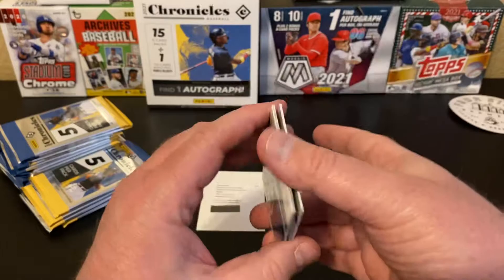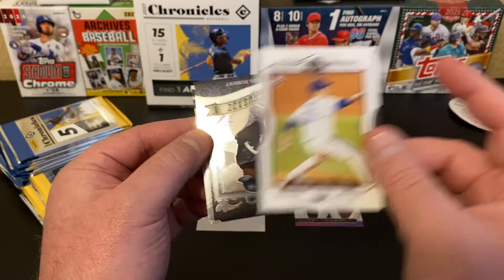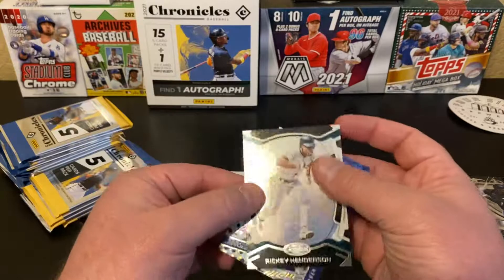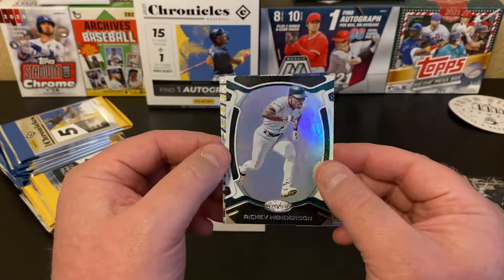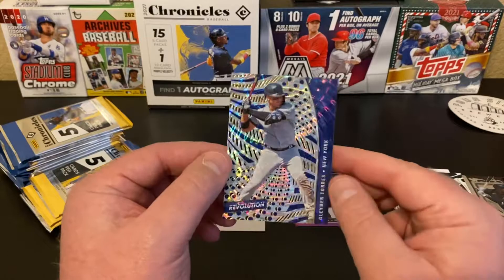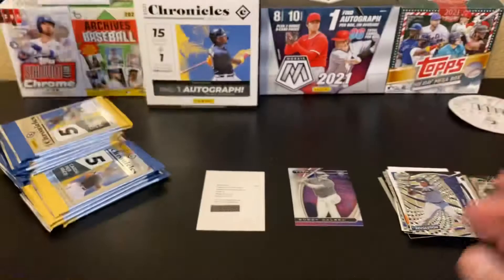It's the first redemption card I've ever had. Gleyber Torres from Chronicles Base. We've got Hyeong Jong Yang from Legacy — really like that design, very classy. Loup Bob Crusade. We've got a Rickey Henderson — certified; I keep wanting to call these Leaf Certified because that's what they were back in the day — very great one of a Hall of Famer. Followed by another Gleyber Torres. I think this is one of those funky ones — Fractal, maybe.